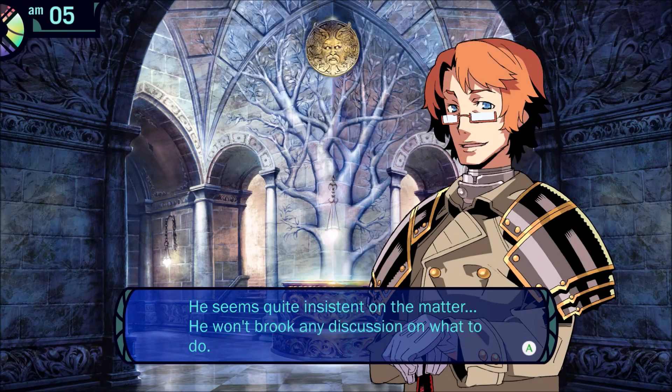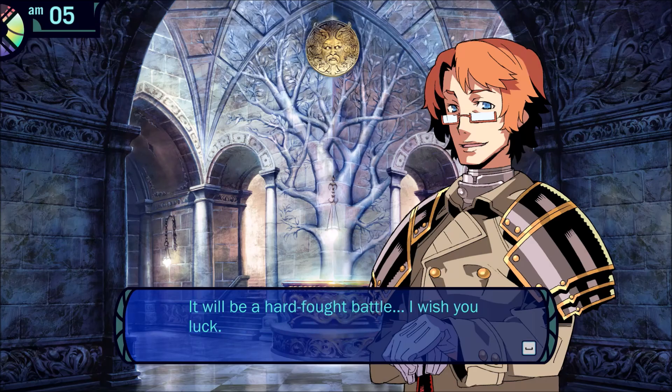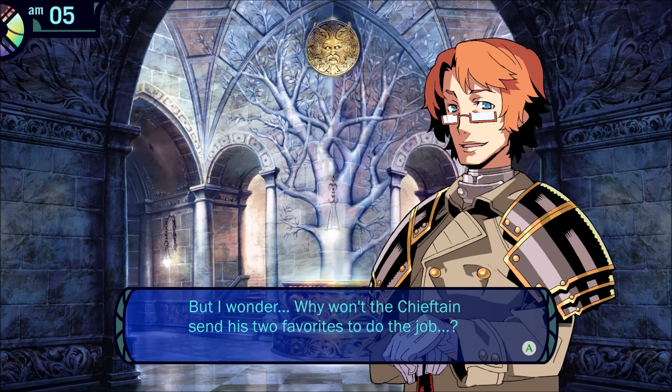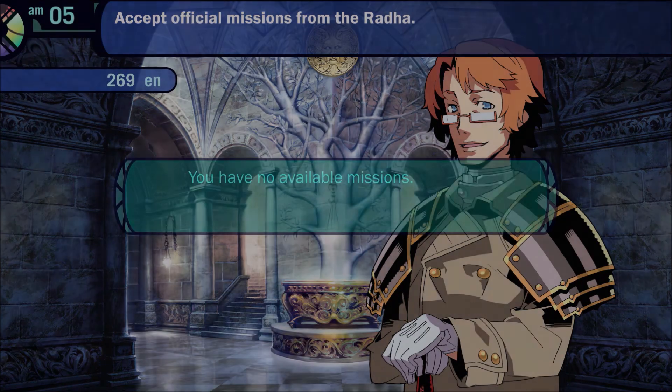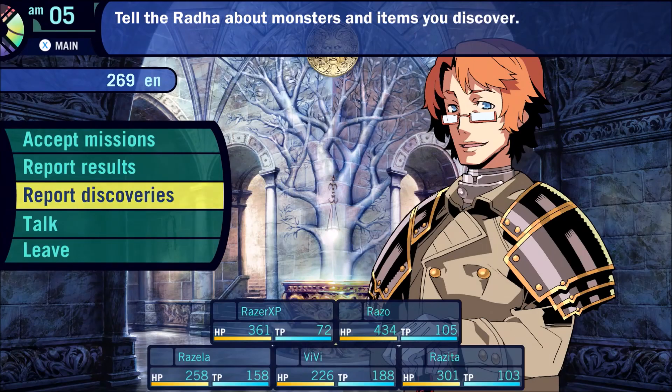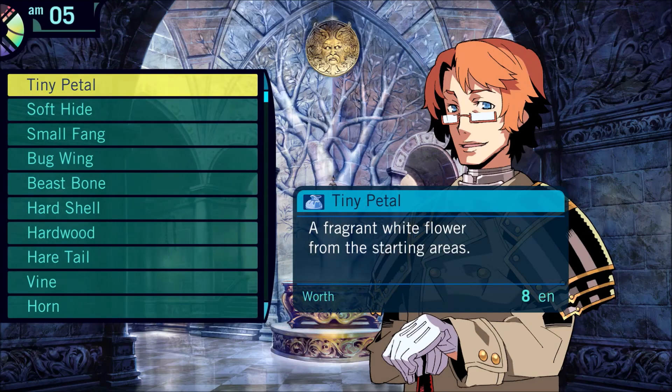Have you finished discussing things with the chieftain? He seems quite insistent on the matter. He won't brook any discussion on what to do. They may look human, but you will have to remember in battle that they are not. I understand your reluctance, but you are the only ones we can rely on. It will be a hard-fought battle. I wish you luck. But I wonder, why won't the chieftain send his two favorites to do the job? That's a good question. Something's up — like they're evil or something, like I was just saying.